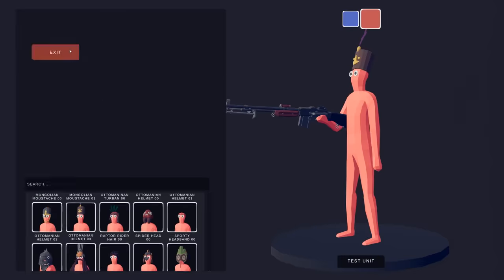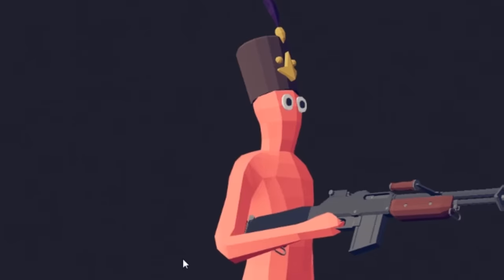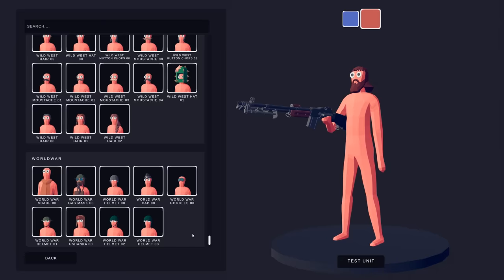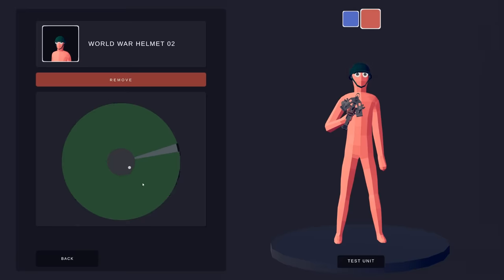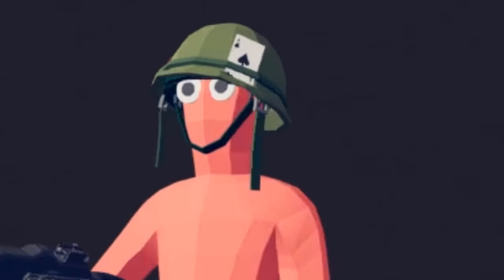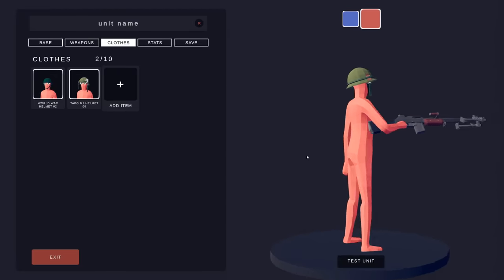As far as clothes, we are not going to be the Ottomans — this isn't Constantinople. Luckily there is a World War section with gas masks, German helmets, lieutenant hats, and goggles. We can change the color if we want. This helmet looks kind of Vietnam-era to me, but it could also work here — it's got an ace of spades and some bullets in it.